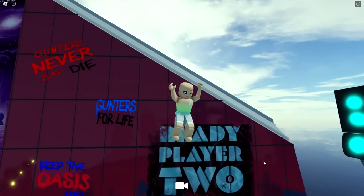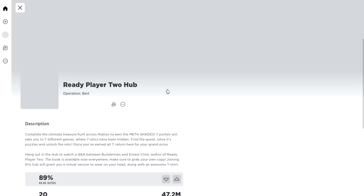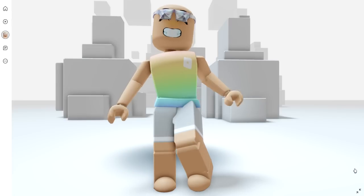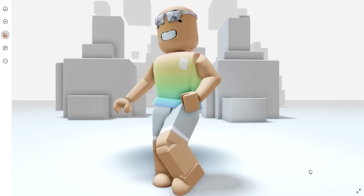Now we can fly back down to the platform. Let's leave the game and see what these look like. They're under face items. They look like diamonds. I think these are so pretty. Let me know what you guys think.